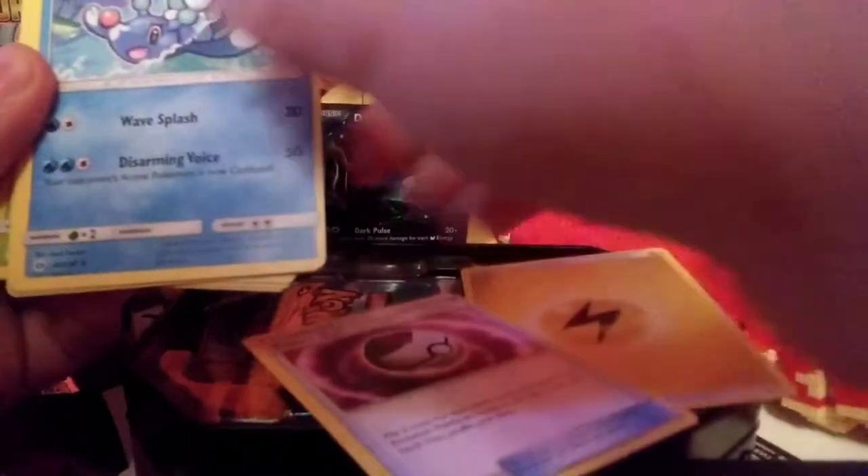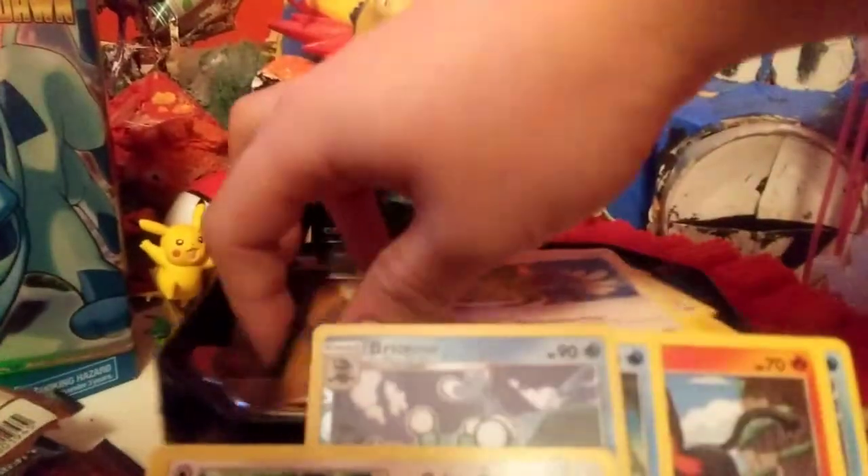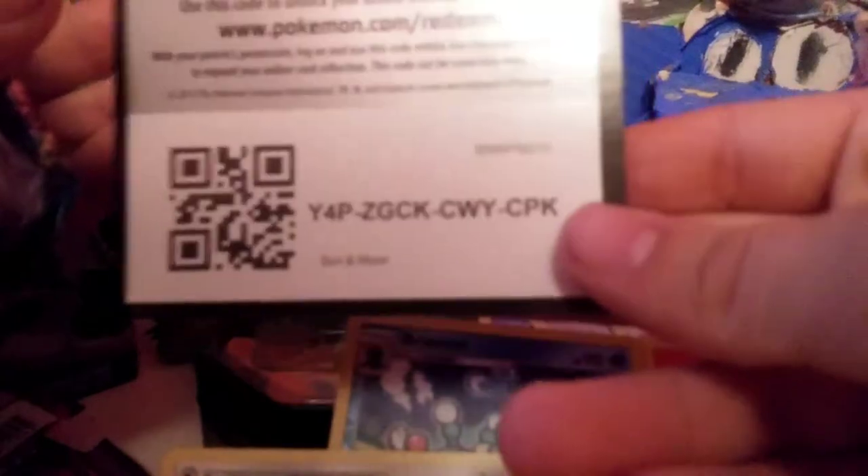There's Energy, Timer Ball, Poliwhirl, Wingull, Surskit, Yungoos, Litten, Fomantis, and a regular rare Bewear. There's the code.